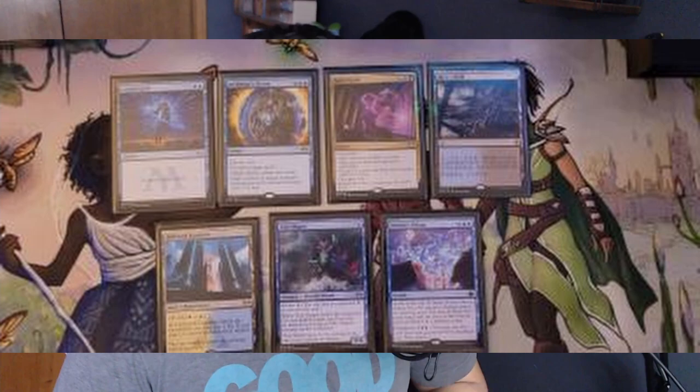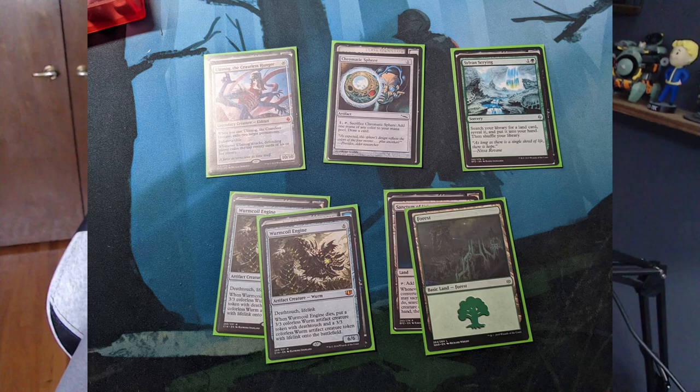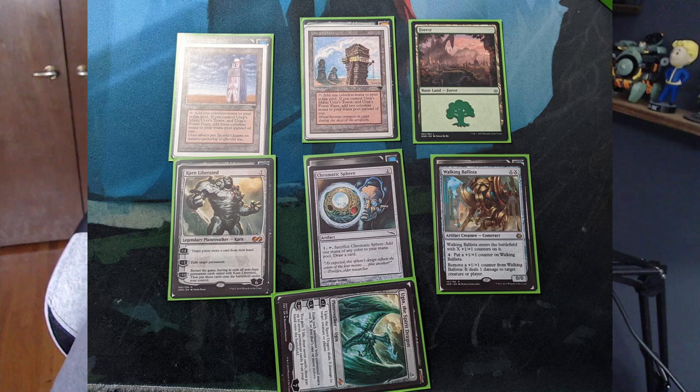The hand I'm going to keep — let's go into the first one I see. I'm not going to keep this one; there are no Tron lands at all. The second hand: some of you might argue I should put this away, but I'm on the draw, I see two Tron lands, and I have a Chromatic. There's probably a chance I can draw into another one or find one another way, so let's see how the games go.